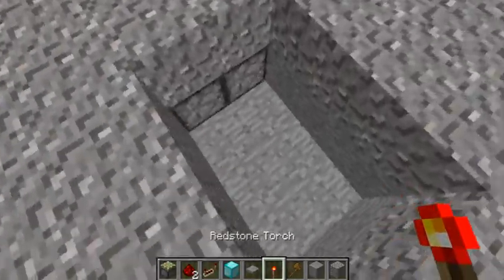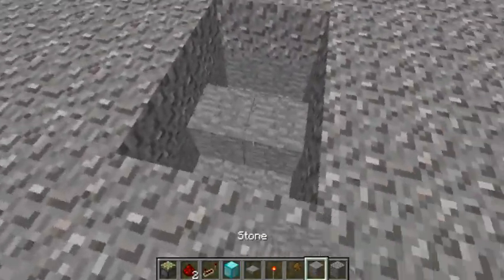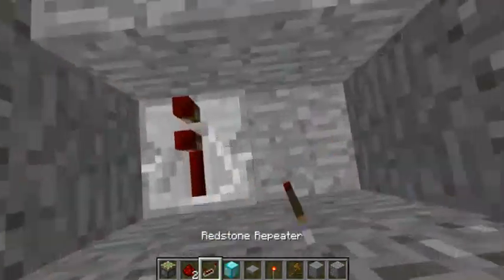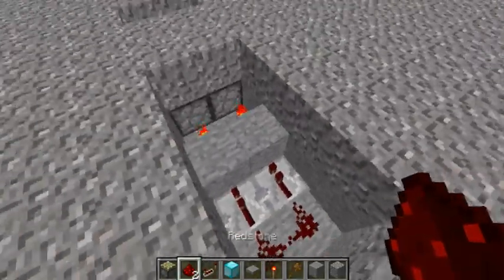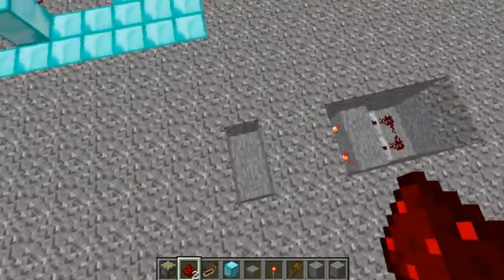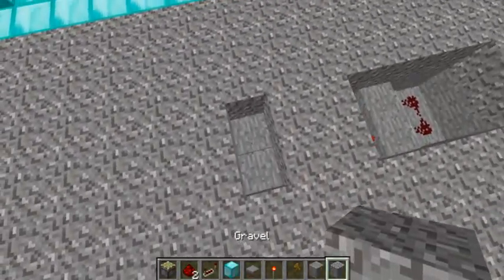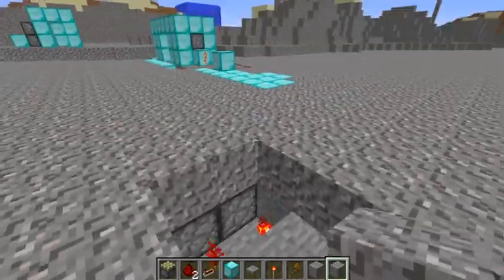Have these pistons hooked up to inverters like that. I have Redstone going into this, or repeaters. Hook that up with Redstone like that, so this should be out. It's a trap door here. Since it's gravel you can put it up there — you can use sand or gravel.